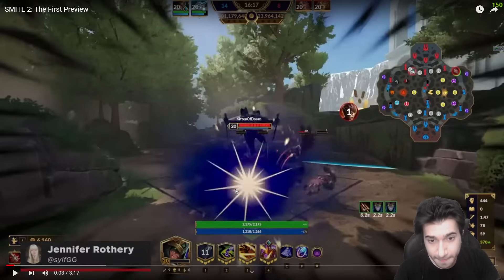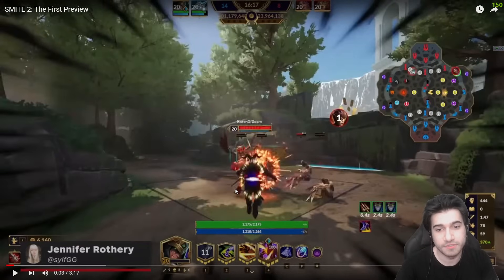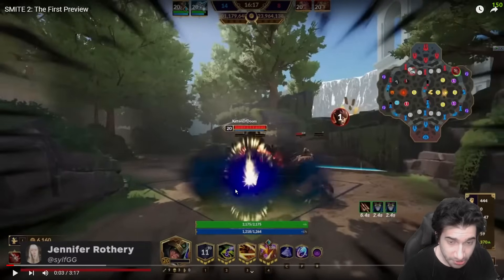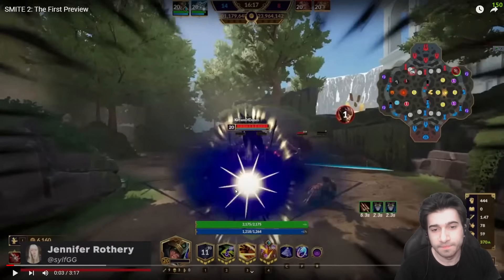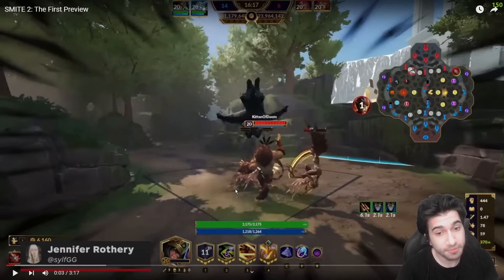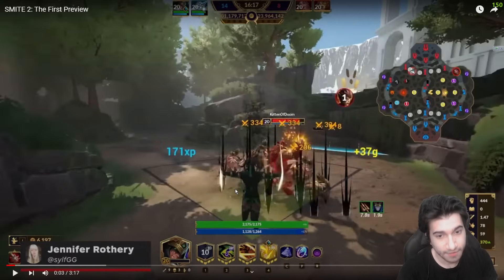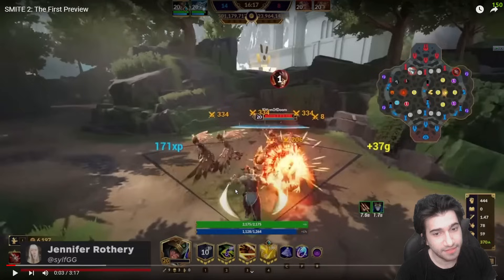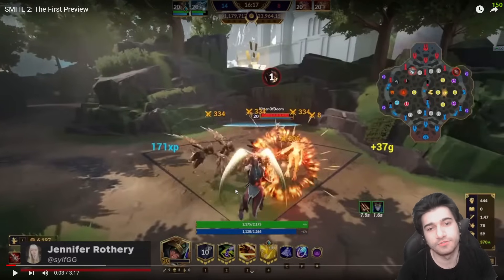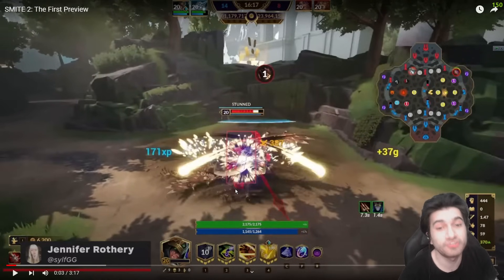So right now he ults — he cripples. This is an instant cripple. Anher is now crippled without seeing Loki. No damage yet, but she is still crippled. Then damage comes in, Loki is revealed, and then of course into the normal sequence — the damage-stun. 387 damage, stun.